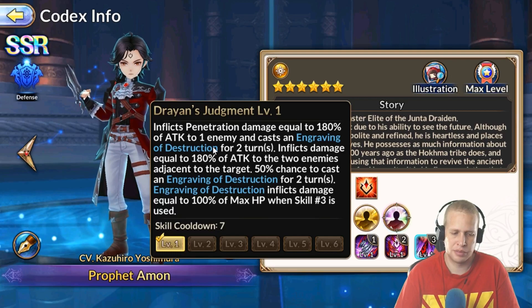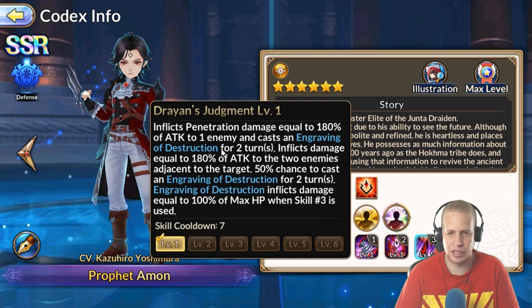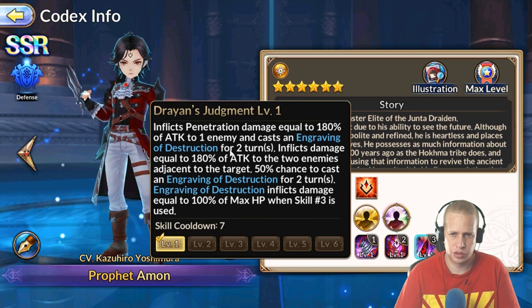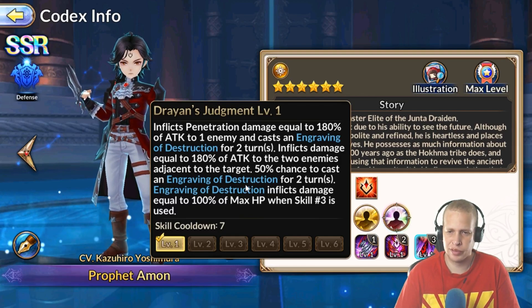Basically, if Engraving of Destruction is on somebody and they use their skill three, they're dead — unless there's some type of damage absorb, like a shield, which I haven't fully tested but I'm pretty sure it'll stop it, similar to how pain shield and mental seal work. The skill also inflicts damage equal to 180% of attack to two enemies adjacent to the target, with a 50% chance to cast Engraving of Destruction on them for two turns. Your primary target gets Engraving no matter what. In PvP, your defensive team has to stop using their ultimate for two turns — that's pretty strong.